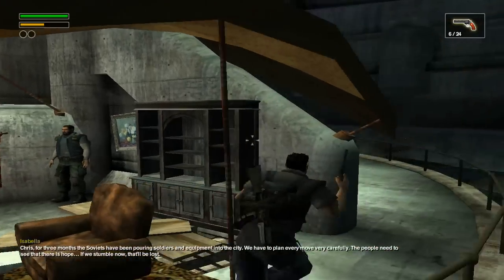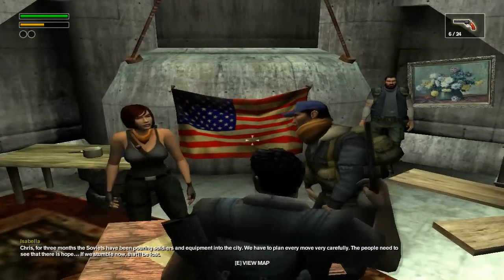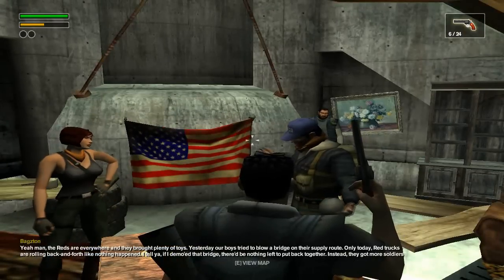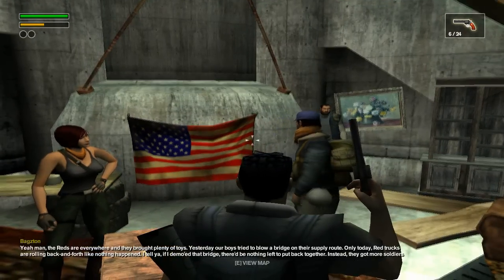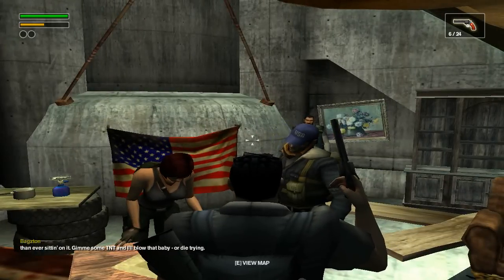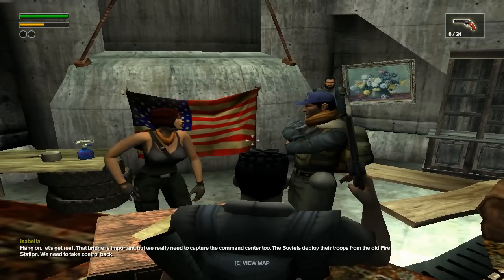We can swap our weapon - I'm going to keep that but take the revolver instead, because it seems kind of cool. You can see our base is kind of changing now, there are more tents around and we've got a little bit more stuff. Chris, for three months the Soviets have been pouring soldiers and equipment into the city. We have to plan every move very carefully. The people need to see that there is hope. If we stumble now, that'll be lost. The Reds are everywhere and they brought plenty of toys.